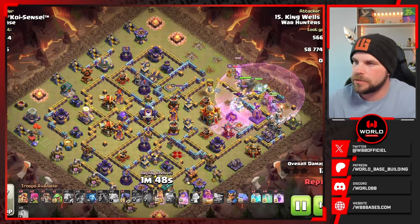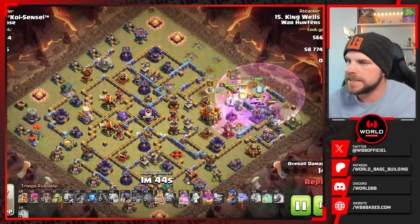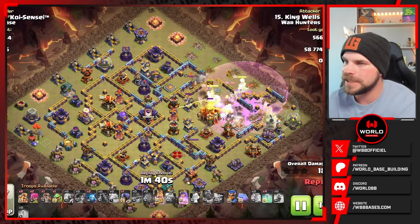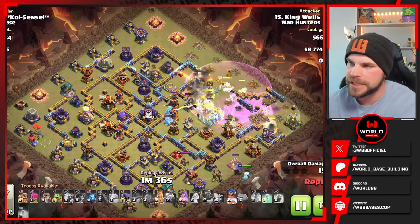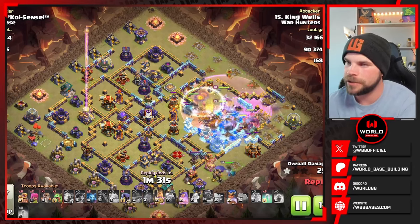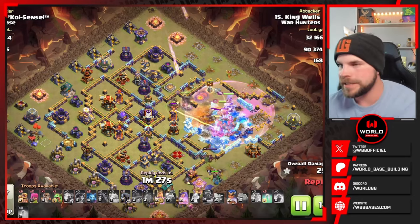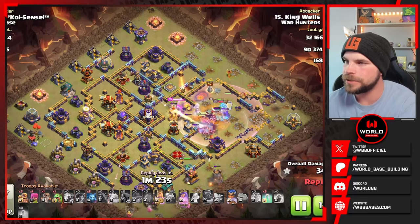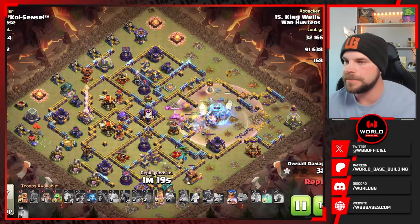We do have that Rage with the Grand Warden, helping push the Root Riders through the defenses a bit faster. Pops Warden's ability, Town Hall is of course active. King pushing his way in trying to help get this cleared out but the Root Riders are skipping around — again that pathing on the right side is keeping them away from the Town Hall just a little bit longer. But the Queen finishes it up and the Root Riders path in and straight through that Town Hall poison, which is doing a lot of damage and slowing them down quite a bit.